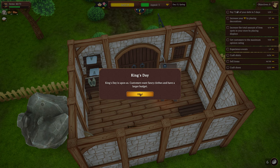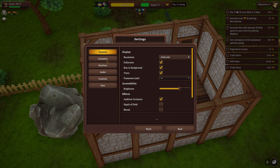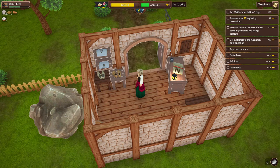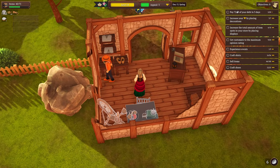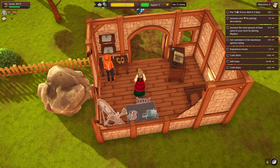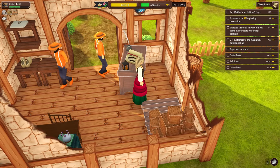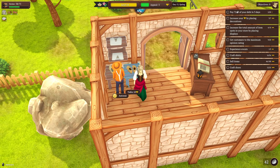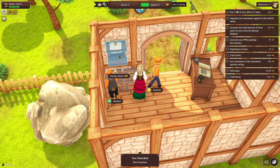King's Day is upon us — customers want fancy clothes and have a larger budget, perfect! So we've got 15 clogs, 14 shirts, four shoes. I also turned on the stock count display — you can see a little number showing how many I have in stock on the shelves right here. The icons are a little bigger so everyone can see them more easily.